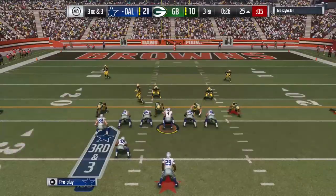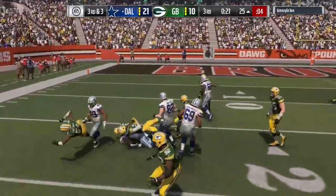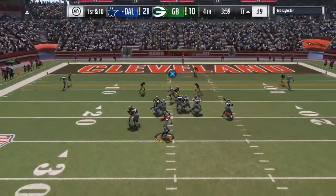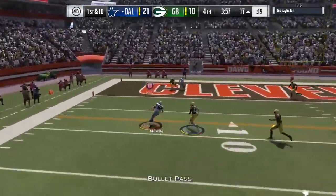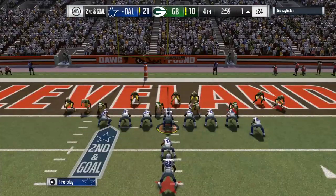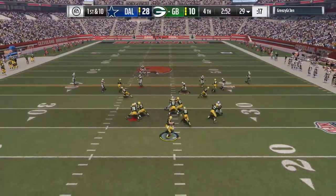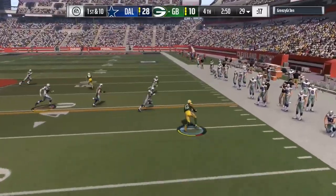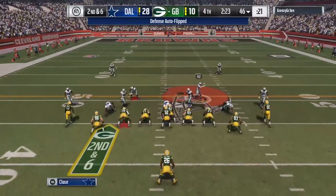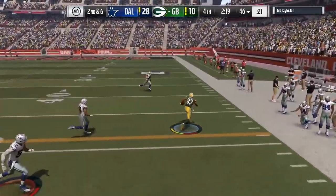Emmitt Smith is breaking off some nice runs and you can see our running game is working very effectively. I could have broken one out to the left but got a bad animation and ran into a blocker. A couple plays later we pick up a nice gain to the tight end — we're really efficiently moving the ball on offense. Other than that one crazy-bounce interception, I think we've scored on every single possession. We're up 28-10 and my opponent's definitely got to get some points on the board.